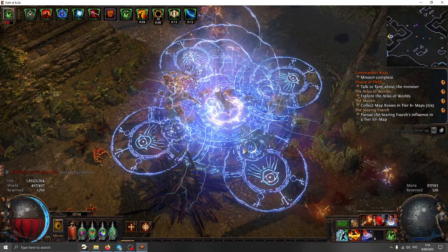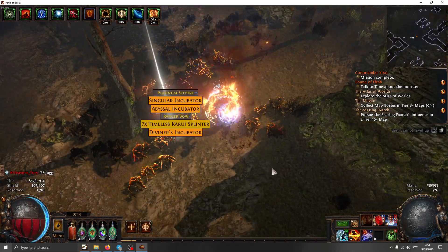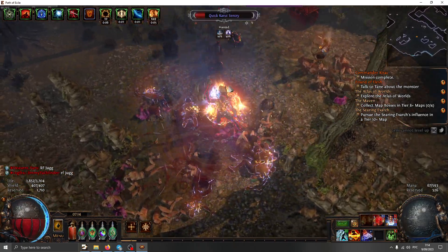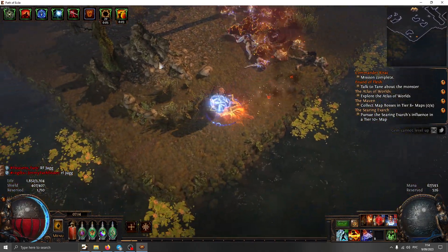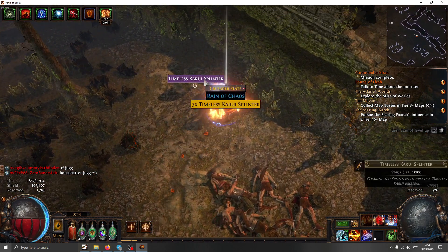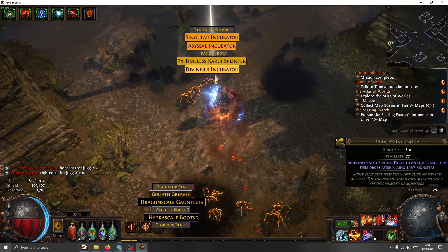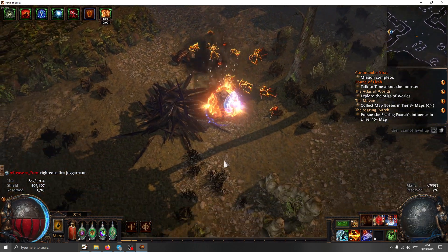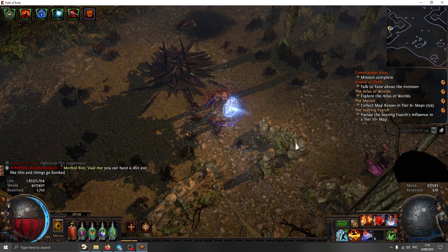There are probably a lot of mechanics I'm still missing and some optimizations for my passive tree, like moving away from the chieftain area and grabbing clusters on the dualist left. Overall I'm not the biggest fan, mostly because of the looks, and partly because I enjoyed my last league's attempt with a witch full of abyssal sockets. But this is pretty much what I wanted to share — see you all later.